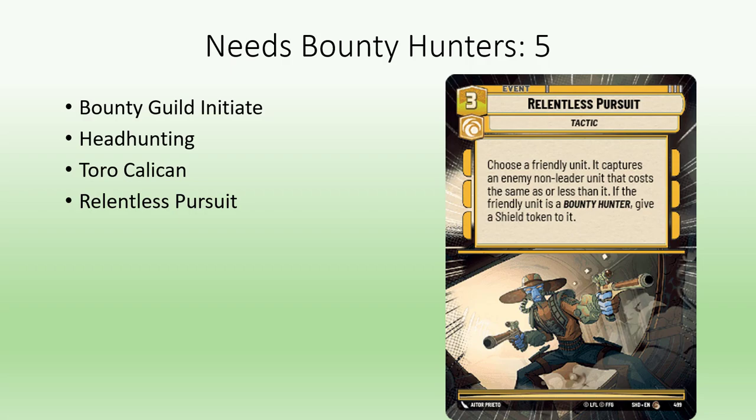Relentless Pursuit lets you capture a non-leader unit based on the cost of your unit, and gives your bounty hunter a shield for doing so. Lastly is Commission, which is Recruit on Steroids. You can even resource it early, smuggling it whenever you have the need. It searches the top 10 cards of your deck for a bounty hunter, item, or transport.